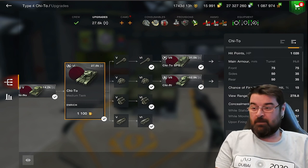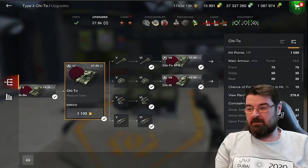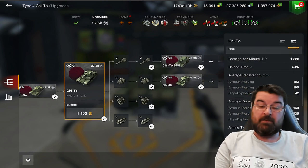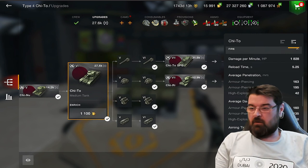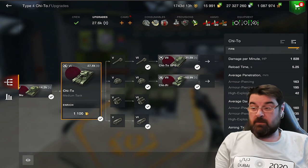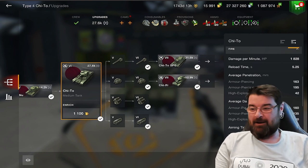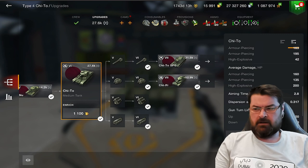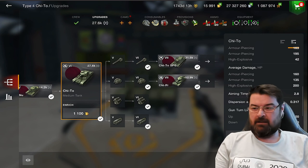View range - it's a medium, not great but okay. Camo and concealment pretty average. DPM is 1800. Reload time is 5.25 seconds which for a medium is pretty lengthy. Penetration: 163mm on your AP, APCR under 195, HE 42. Average damage 160 - the same as the T37, but the T37's a light tank. This is a medium, it's meant to be knocking out more alpha but it's just not. Aim time 2.8 seconds, gun depression 10 degrees, dispersion actually better than the T37.